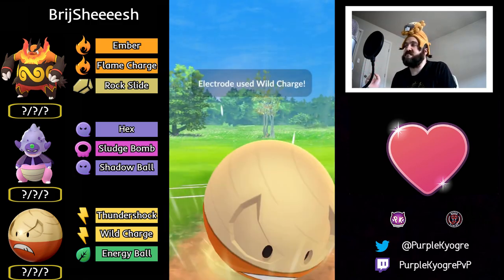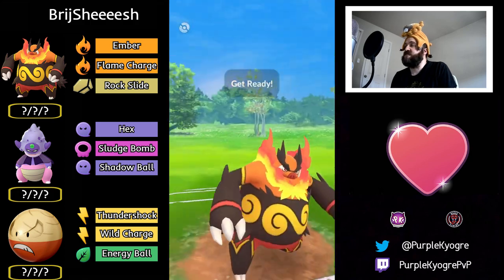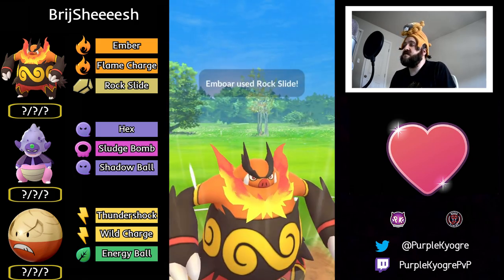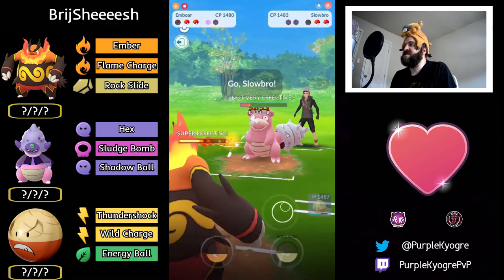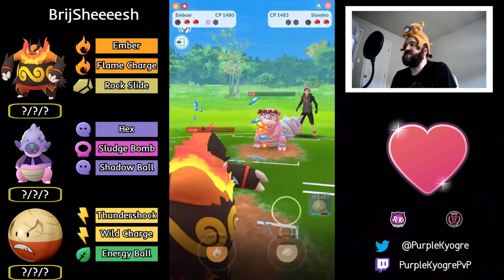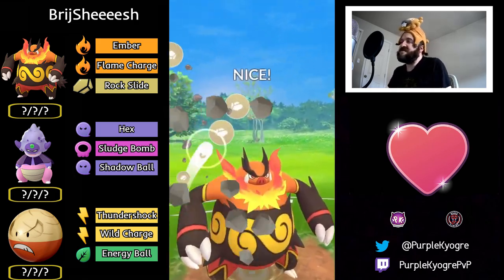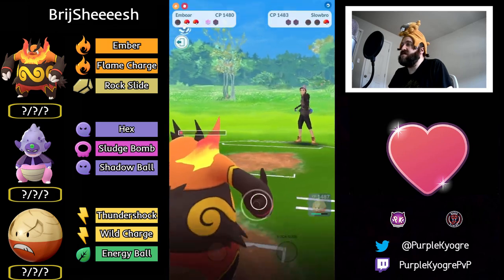Out comes Electrode — in comes Magmortar. Straight Wild Charge. Keep in mind Electrode is a Grass type so it's weak to Fire types in general. Switch out and go for Rock Slide to ensure the knockout — Rock Slide connects. The opponent's out of shields. In comes Slowbro — can barely even make the Rock Slide, so it will KO. Can Electrode beat whatever's in the back?